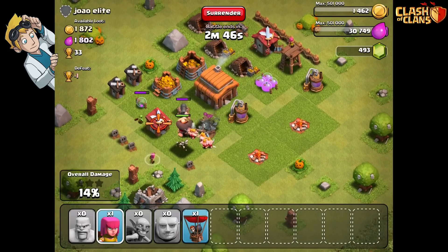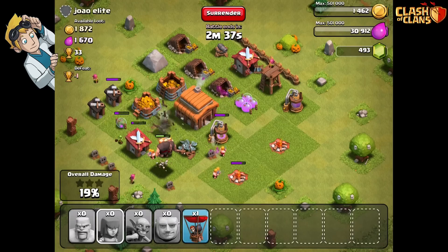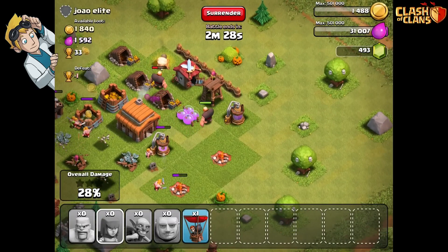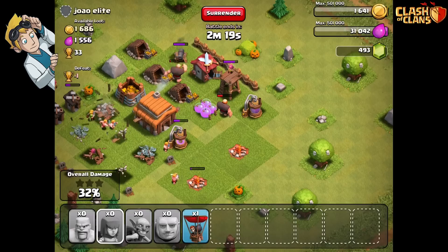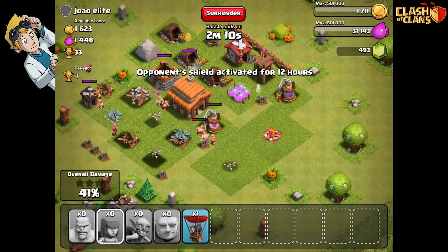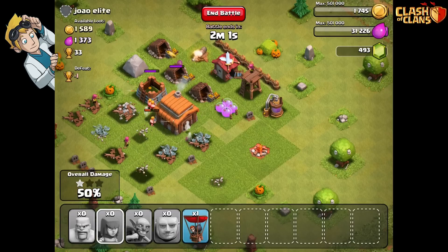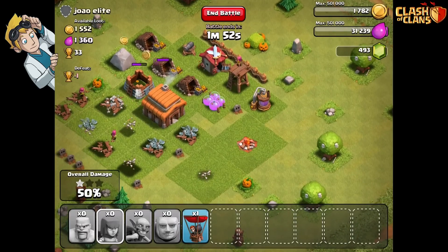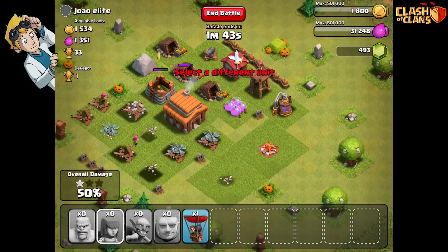How did my archers all die instantly? Never mind. Okay, we've got an archer tower and a cannon left shooting me. That's not good. Can we kill the archer tower? Come on ogres! I don't know about this, this isn't looking good. I don't want to use my balloon - it's very expensive. Oh no, this is awful. We should have had more troops for this. We've got one star. We're gonna get killed. I think the balloon will get killed by the archer tower before it can actually do anything. These archers are shooting and they can't get shot back - we might get this down actually.